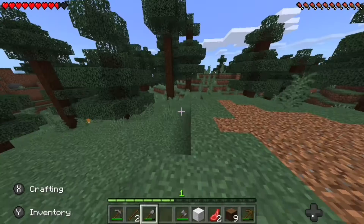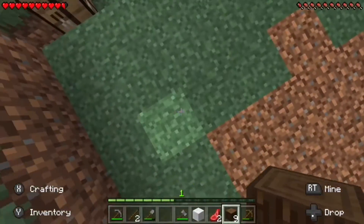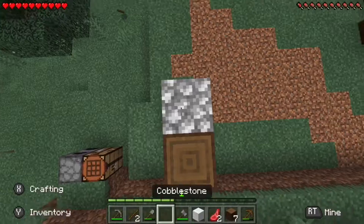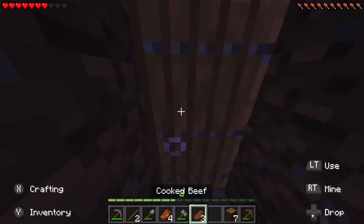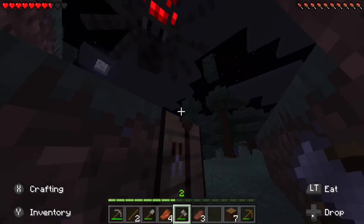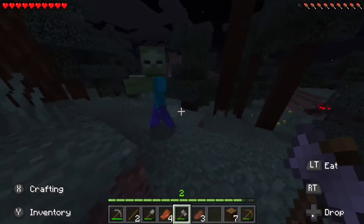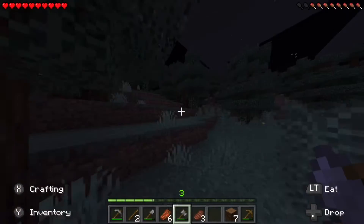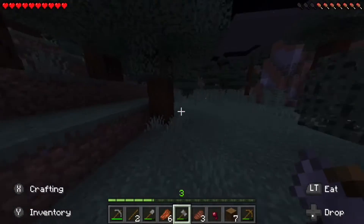This should be a good place to start building our house. It's nighttime — very dangerous — so I just used this mine and made it into a little house for us. There's a spider right there, so let's test out our hammer on him. There's a zombie too. Three hits for the spider, and three hits for the zombie too.